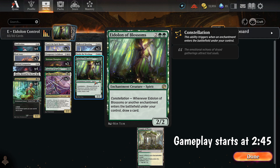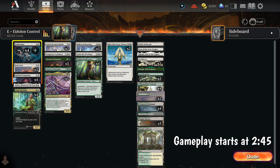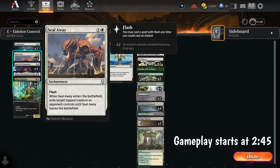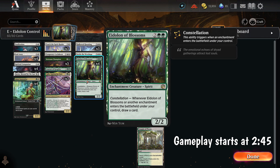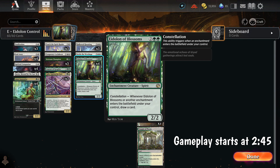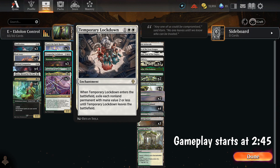So that feels more like it wants to be in a control deck, and it pairs really well with things like Ossification, which enters and exiles something. We have Seal Away, which enters and exiles something. We have Touch of the Spirit Realm, which enters and exiles something. If we can have this in play and exile something, we draw — it's a one-for-one spot removal spell that nets us a card. We also have mass removal like this.